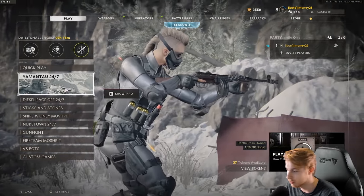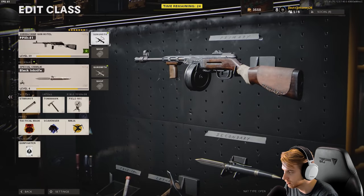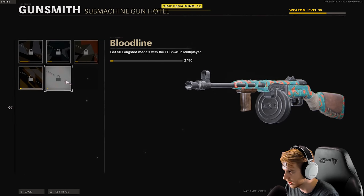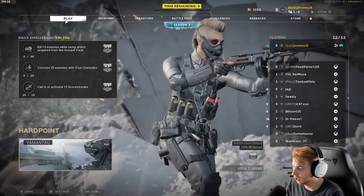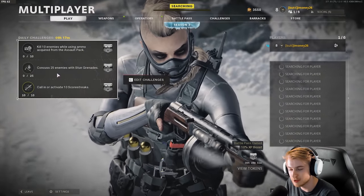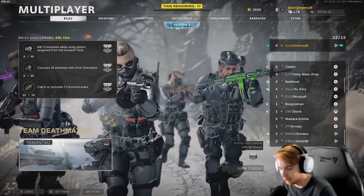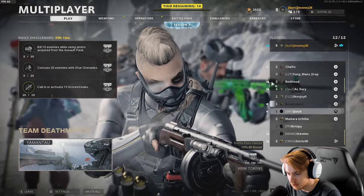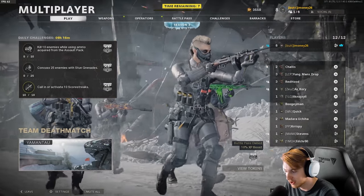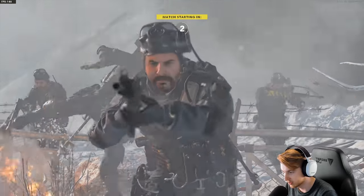Let me get this double XP token going. I don't have any cool camos for it yet — I need to focus on headshots, five kills without dying, long shots, and basically all the camo challenges. There's a lot to do for the PPSH. The game session was unavailable, so we'll try again. It always seems to have a little error when my double weapon XP is ticking down. It's always weird at the start of a season seeing everyone at level one through four again after seeing nothing but level three hundreds.